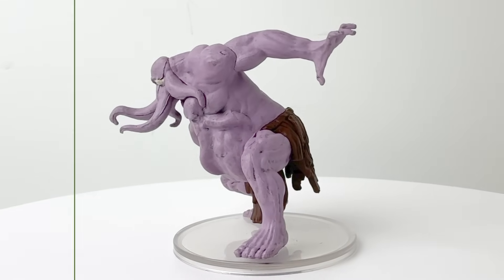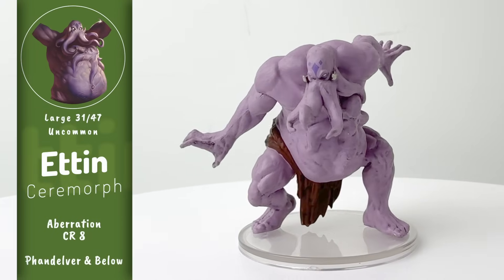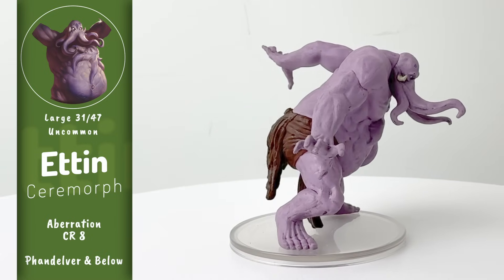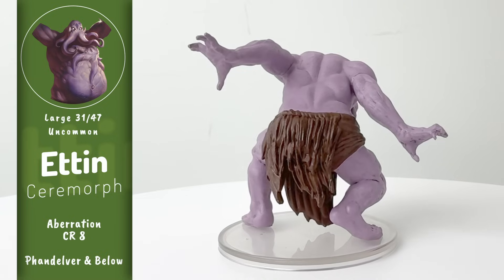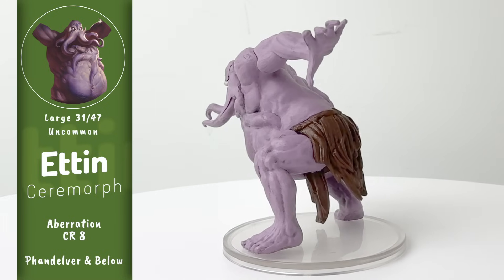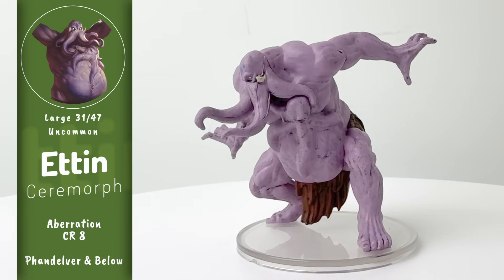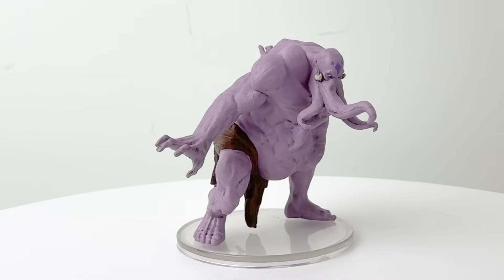Ceremorphosis is the process by which mind flayers, or illithids, implant their tadpoles into the brains of humanoids to reproduce. Apparently, they've also attempted this process on giants, with less than successful results. Etans with two brains are another story. Two tadpoles are implanted: one of the heads becomes dominant and controls the cognition and psionic power, and the other one shrivels up into the body to control movement. They serve mind flayer colonies often as protectors.